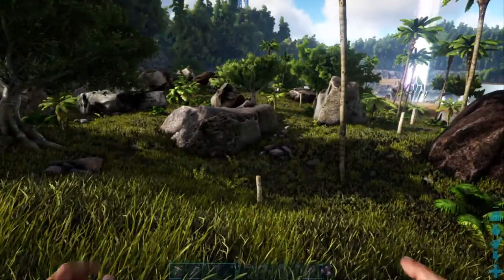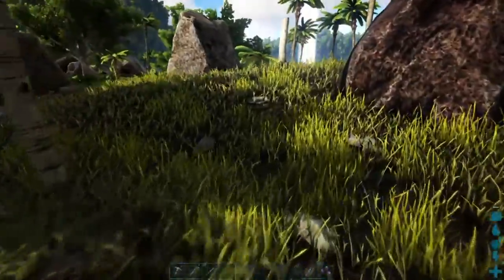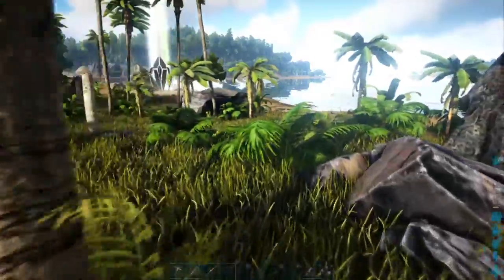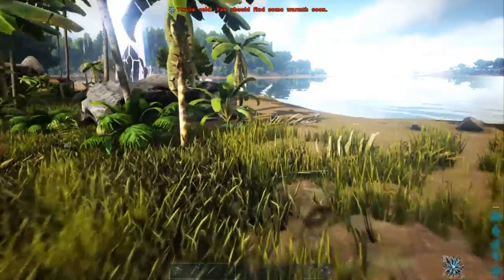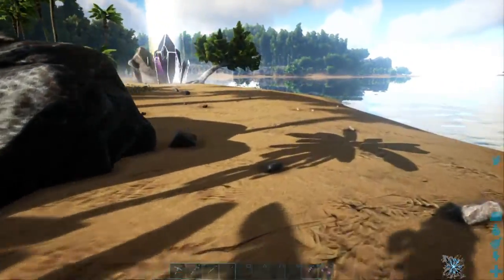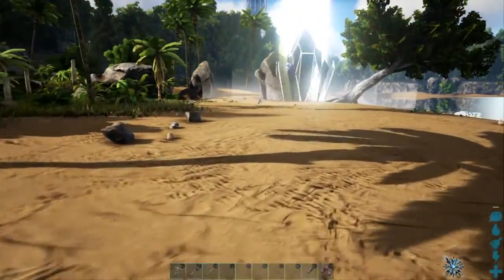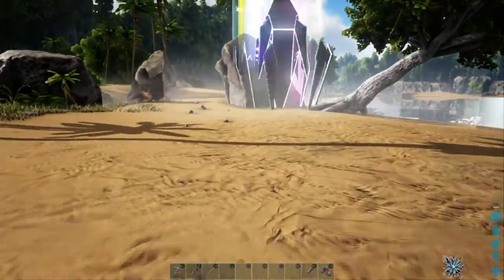Since we got a higher vantage point, let's go ahead and case it out. There's probably some real high-level Dillos around here. It's a bummer — I would've liked to have got that Lystro. The level 106 would raise your dinos pretty quick with the amount of XP that he would give. What we got here? Just a Carbo? Okay, we're probably good.